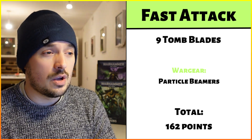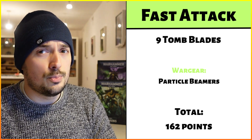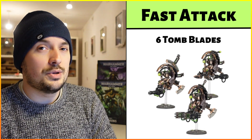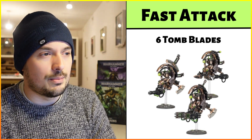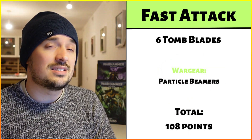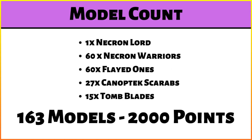Still in fast attack, we've got Tomb Blades: a maximum unit of nine, selecting the particle beamers as the free weapon option — we're not paying for twin gauss blasters or tesla carbines because we want the model count. That's 162 points for the nine-man unit. We're also adding a second unit of six, purely because of points — 108 points for those. That finishes the list.